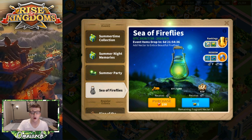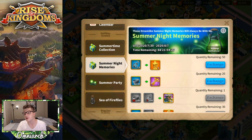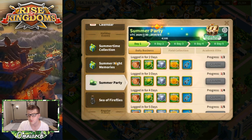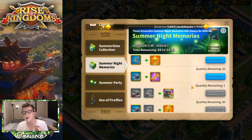If you decide to donate gems instead of Fragrant Nectar you're going to get a bottle — one bottle equals 100 gems. You also get these bottles from the Summer Party event, which we'll talk about in a second. If you donate a Fragrant Nectar, you get an empty bowl.